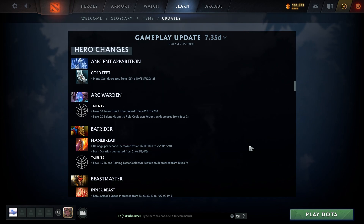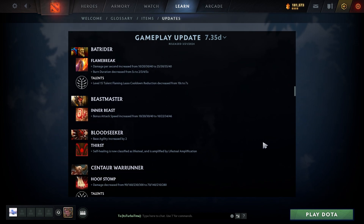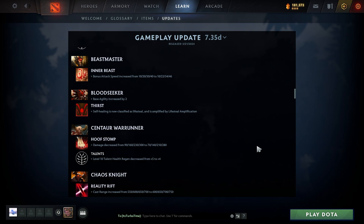It seems like a lot of these nerfs are just to prolong game time — they want games to be longer. Batrider: Flame Break damage per second increased at level one from 10 to 25, though burn duration decreased. Level 15 talent Flaming Lasso cooldown reduction decreased from 10 to 7 — more game prolonging with longer cooldowns.